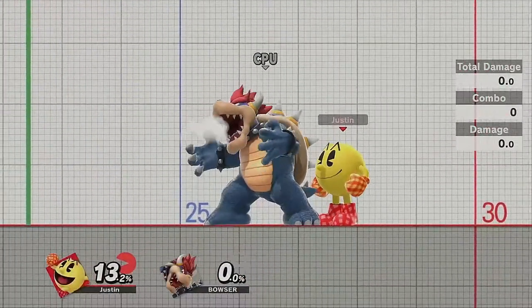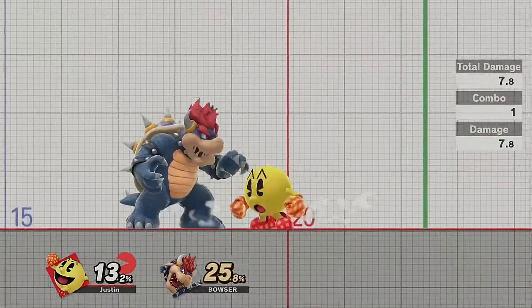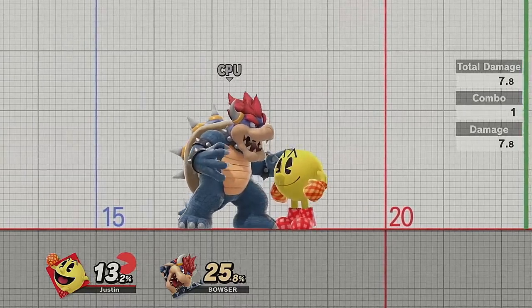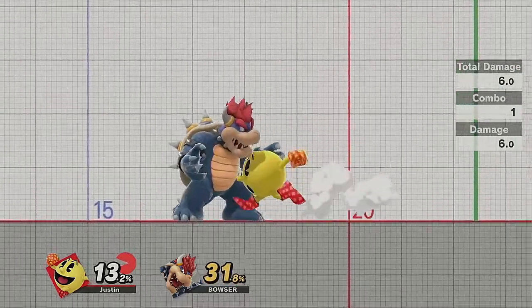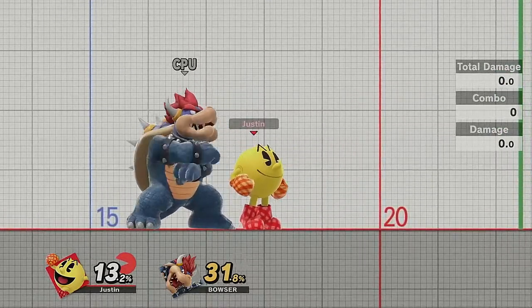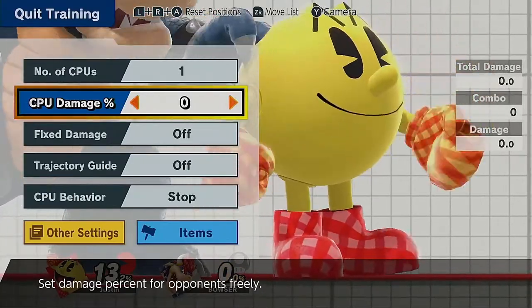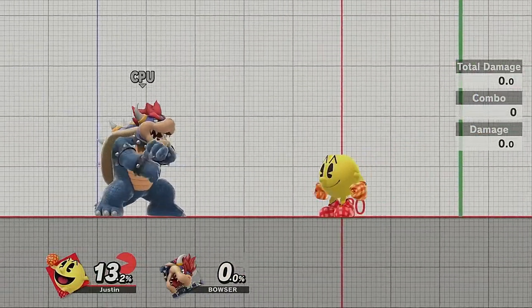You'll see big players like T do this all the time, especially on PS2 — land with fair, land with falling nair, immediately go into fair, then another nair, grab, up throw, up tilt on the platform, then up air to finish the combo for about 50 damage. It's just big damage and doesn't even require a Galaga. So nair is great for that.